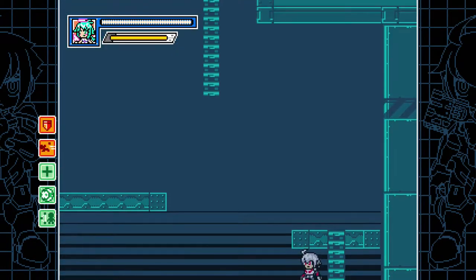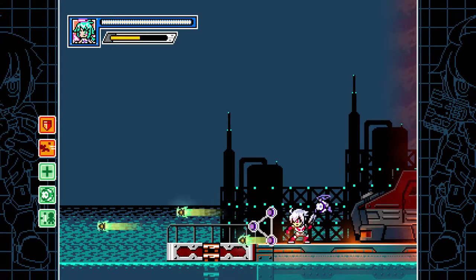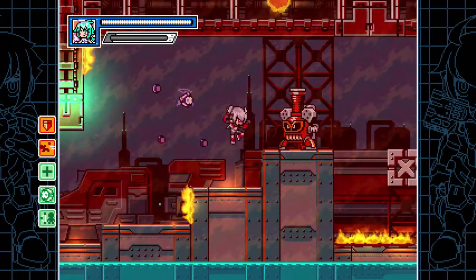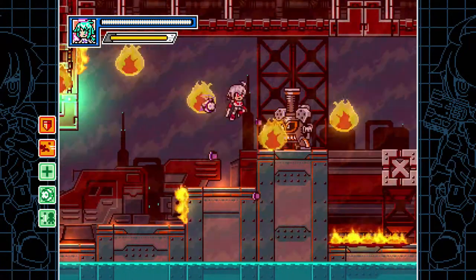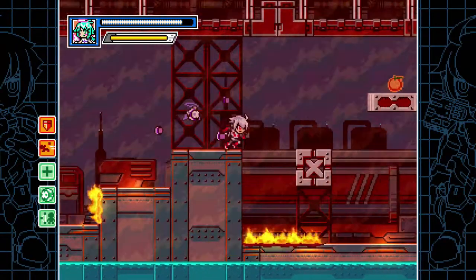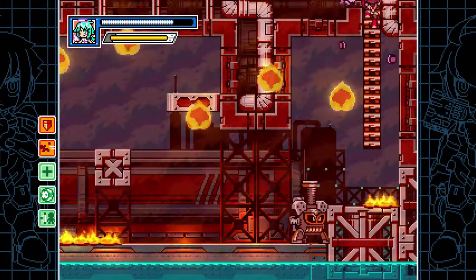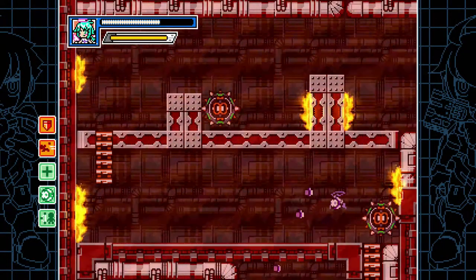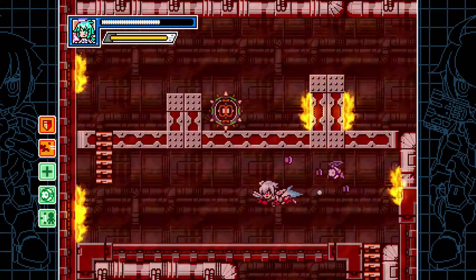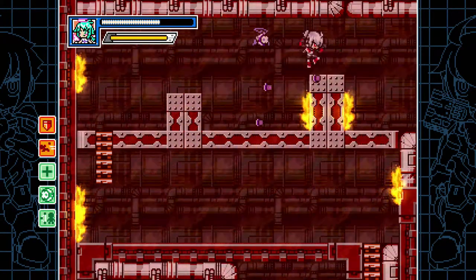This is the DLC character Kopan from Gunvolt 2, and he attacks very similar to the way he does in that game. He's got Lola, his little robot friend, and he's got a bullet dash. It does not do melee contact damage like it does in that game. He has an angled air dash, and you can freely choose which angle — straight, down, or up. If you do multiple air dashes, you can change direction with each dash. It's quite nice once you unlock it.